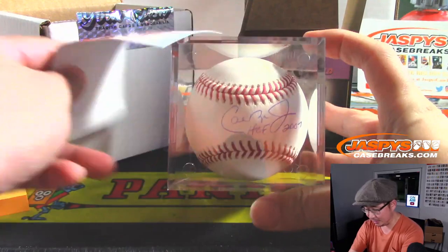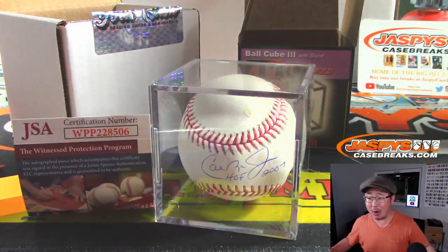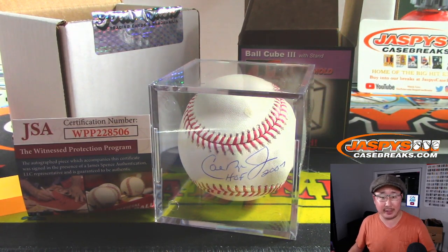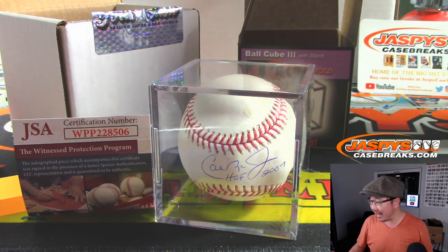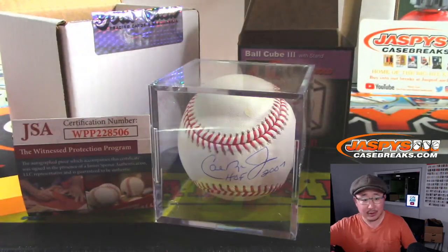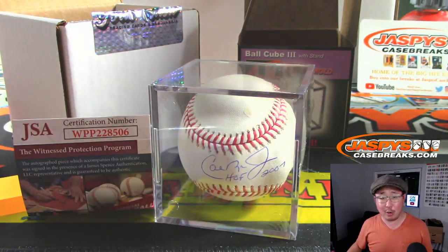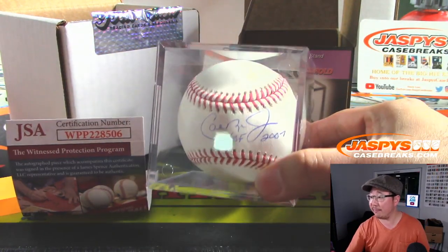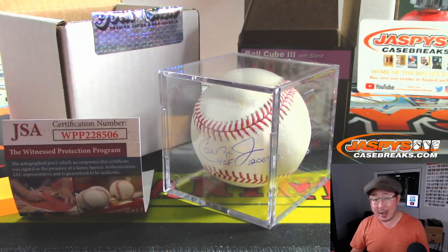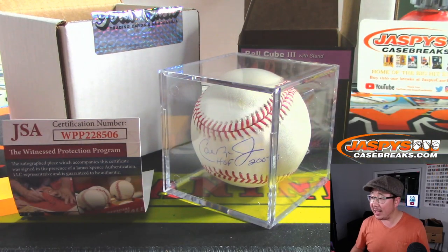It just wasn't a guy that just played a lot of games in a row — he also played them extremely, extremely well. Letter C — Evan again. Evan, with the letter C, Cal Ripken Jr. First letter of their first name. And that's the way it ends, ladies and gentlemen. Joe for JaspiesCaseBreaks.com. Look out for more of these. We'll fix the letters too. We'll see you next time. JaspiesCaseBreaks.com.